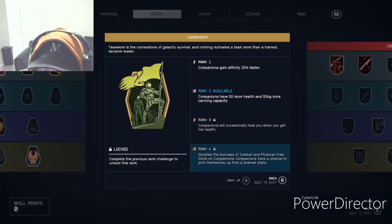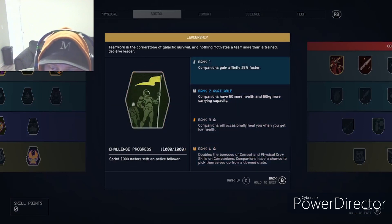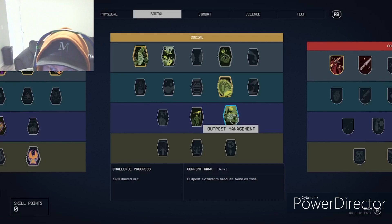Leadership is for companions. The final rank doubles the bonuses of combat and physical skills on companions, and companions have a chance to pick themselves up from a downed state. I've noticed my companions don't go down that often in fights, but it's still a nice safety net.